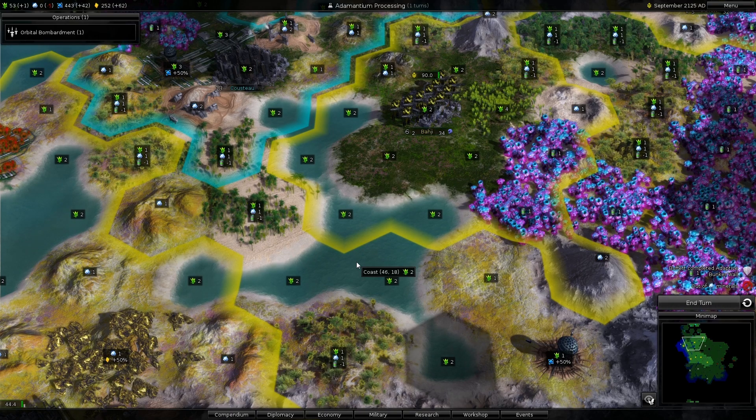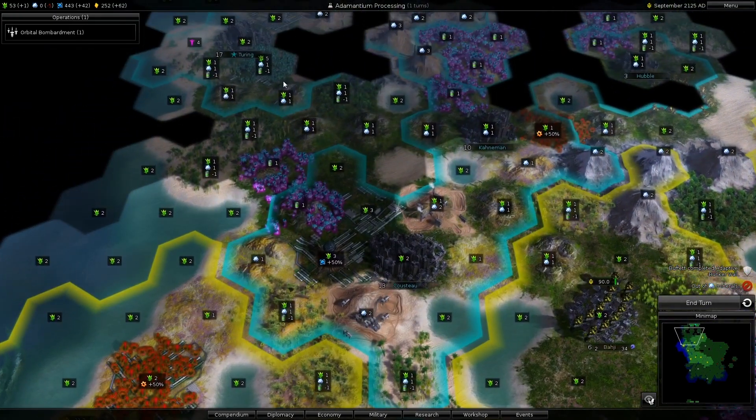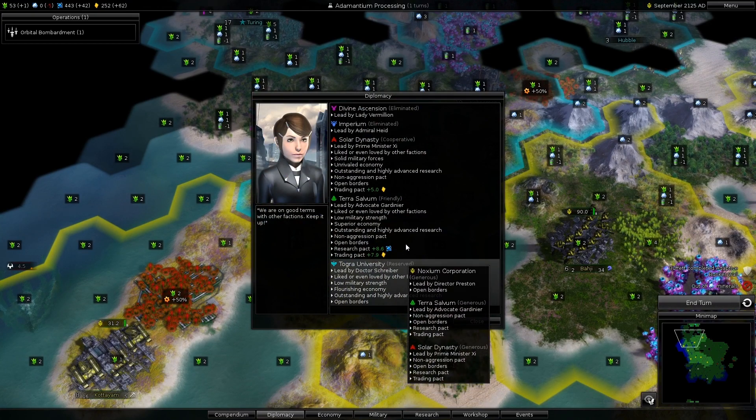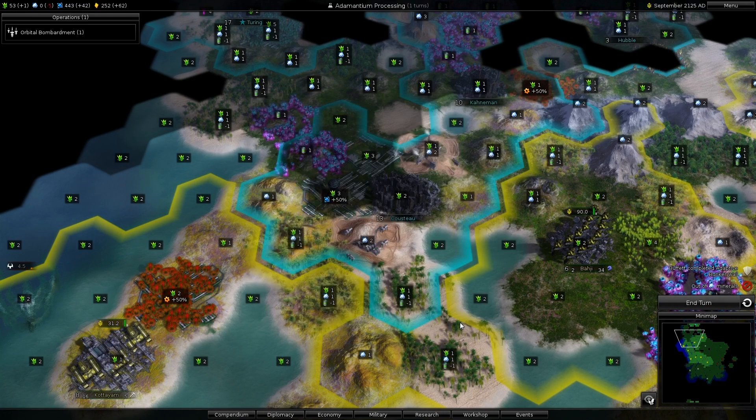Hey, what's up everybody, and welcome back to Pandora First Contact. We are on part 7, and I am trying to build up just a little bit so I can take on these people. If you look at our diplomacy screen, we're reserved, friendly, cooperative, eliminated, and eliminated. So let's go ahead and get on into it.